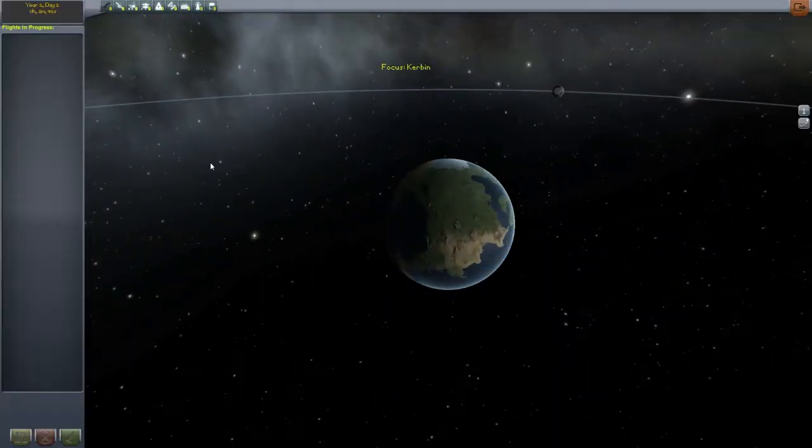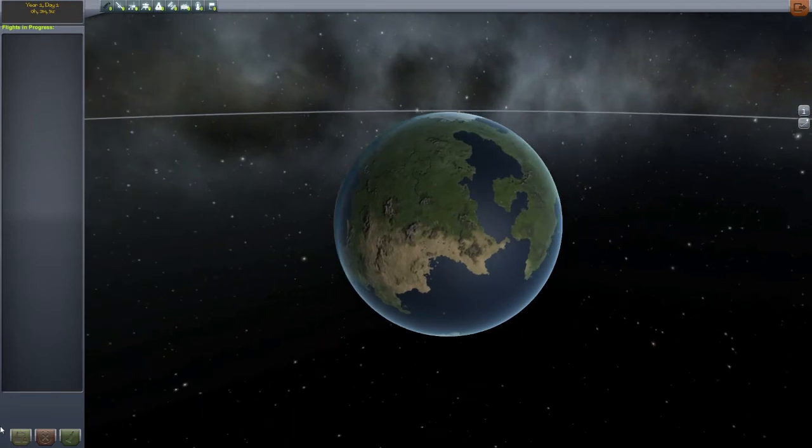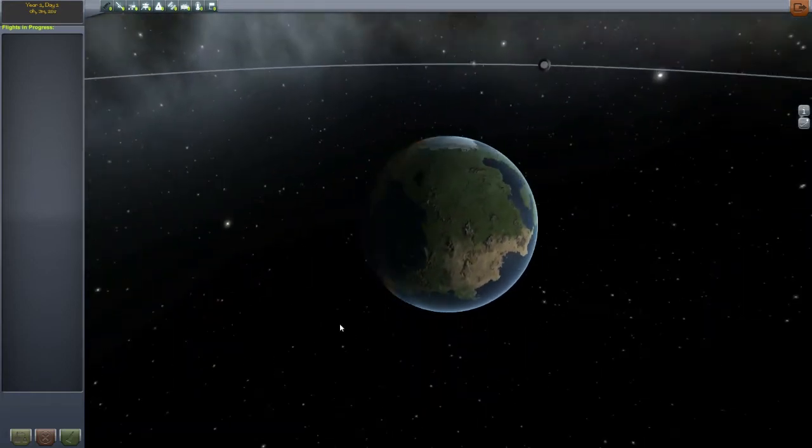Going into the tracking center — pretty familiar stuff. The big change is you can no longer just quit out of missions. You can revert your mission back to when you were at the assembly building or the point of launch. If something disastrous happens and you want to start over, or if you've landed on Kerbin safely, you can now recover your spacecraft and Kerbals with this button, effectively ending their mission. You can also terminate a mission from this screen, but not via the menu anymore.